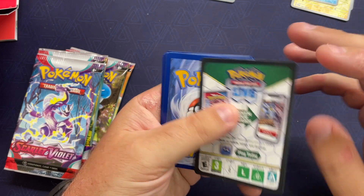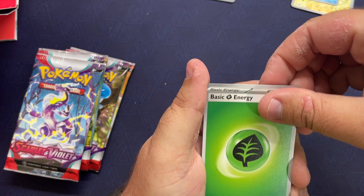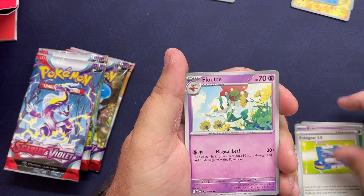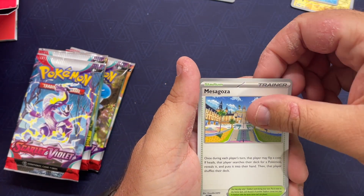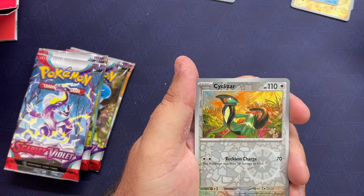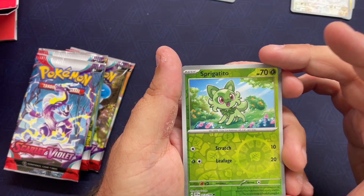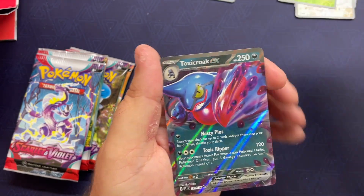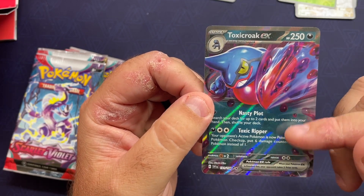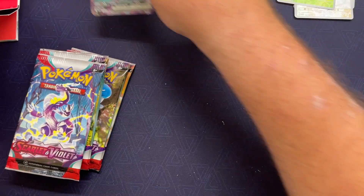Pack four: energy, Leafy, big Leaf energy. Toedscool, Floatzel, Drifblim, Defiance Band, Cyclizar — the uncommon reverse — and Sprigatito common. And back-to-back EX! That Toxicroak EX is pretty cool looking — I love that teal background, very cool art, very cool card.